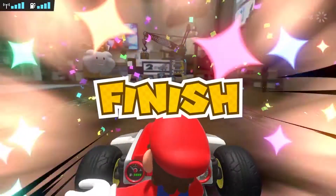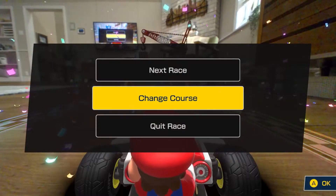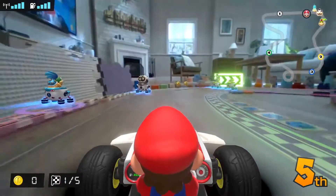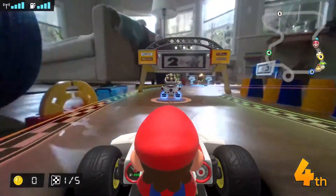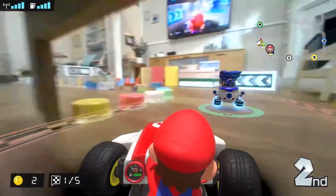In Mario Kart Live Home Circuit, you can change the track's shape every time you race, even between Grand Prix races. If you place the included arrow signboards, they'll turn into moving signs within the game. You can also redesign your course by using objects around your home for decoration.